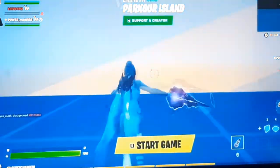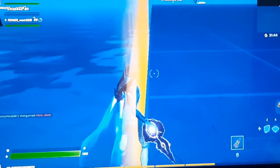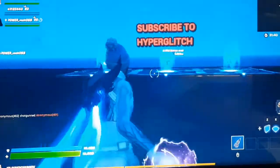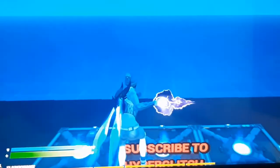Go to the border and place your character half body outside the barrier, then start the game. Now just double tap to fly — double jump to fly — and then end the game.